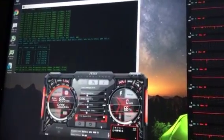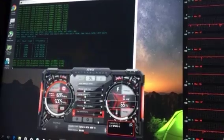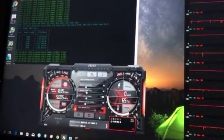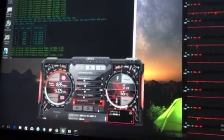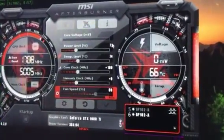Now you might say that's just a fluke, so let's give it a couple more goes — hashing, hashing, 642 solutions. I think with this particular algorithm, increasing the core clock and the TDP has more merit compared to increasing the memory clock.